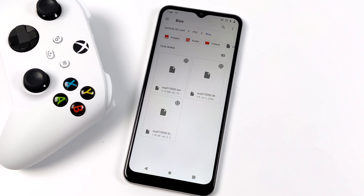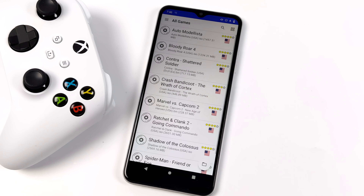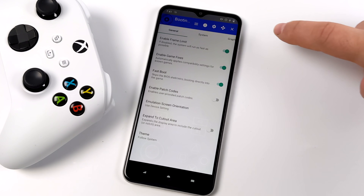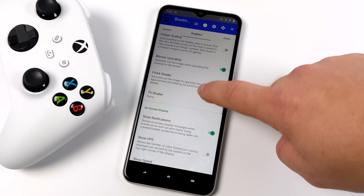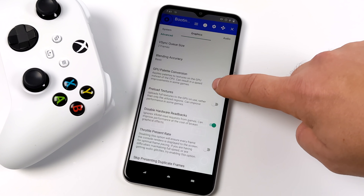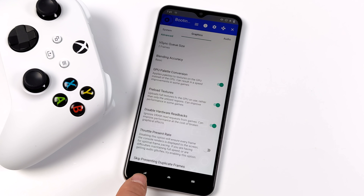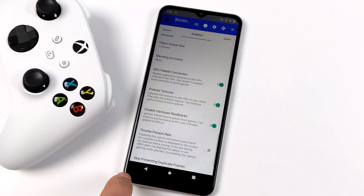I'll import my BIOS, set up my game directory, and there are a couple more settings I change. Going to graphics, I scroll down and there are two options I usually choose with these lower-end devices: GPU Palette Conversion and Preload Textures. We've got those two settings and we're also set to fast and unsafe, which isn't going to give us accurate emulation, but I wasn't expecting that from a $100 device.